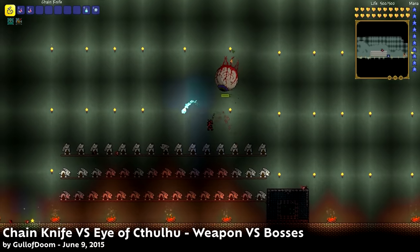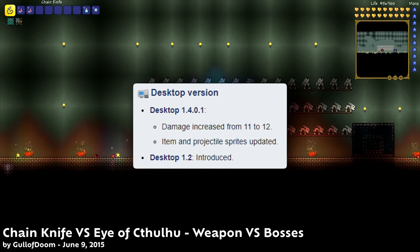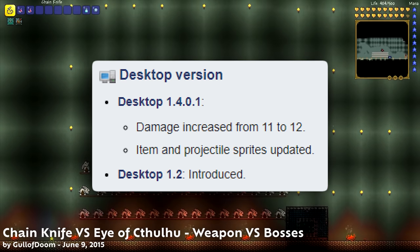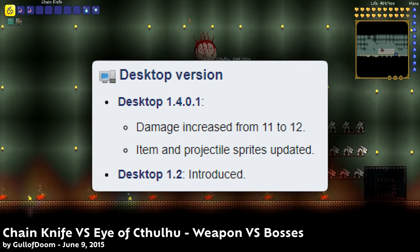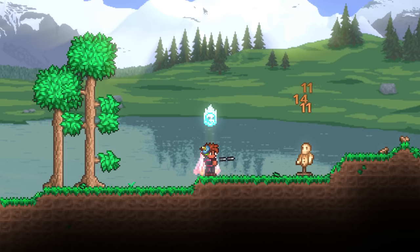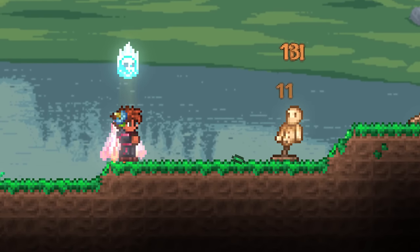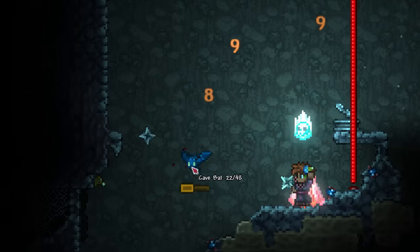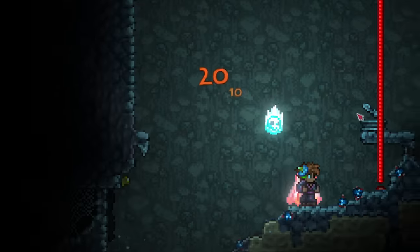So why is it so rare, and why hasn't it been changed? It's likely something to do with the fact that it hasn't been changed much since its introduction in version 1.2. Perhaps the power creep just caught up with it as early game weapons became stronger. But what I can say for certain is that in modern Terraria, the rarity and stats of this weapon combine to make one of the worst value propositions of any weapon in all of Terraria.